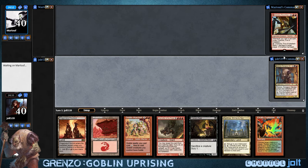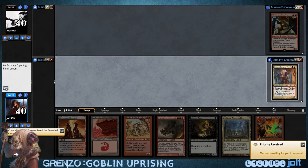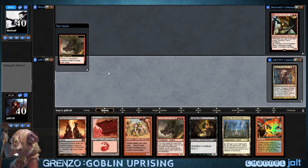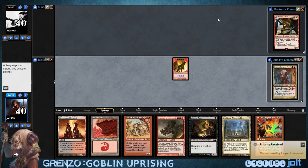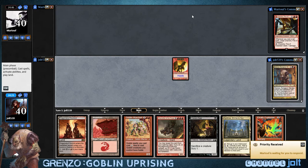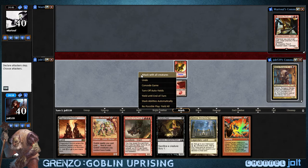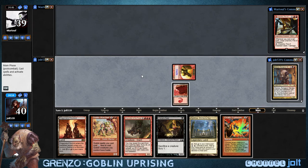Let's get Grenzo back up there. Got a goblin with haste — we're going to draw first blood. I love it whenever there's just one creature out there by itself. Looks so pleasant. How'd it get there? What happened? What led to that? So we're going to come in hot for one.